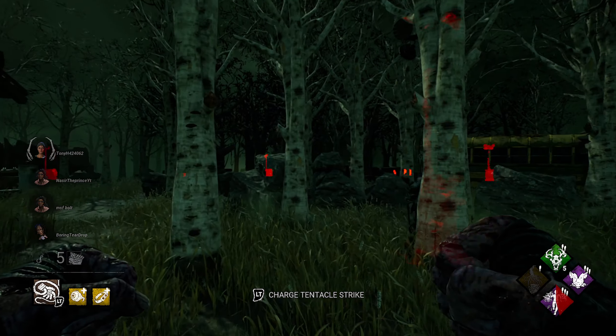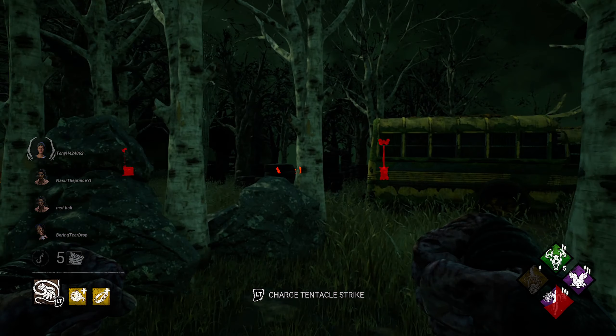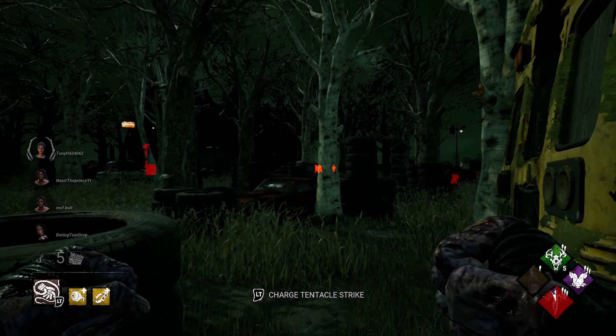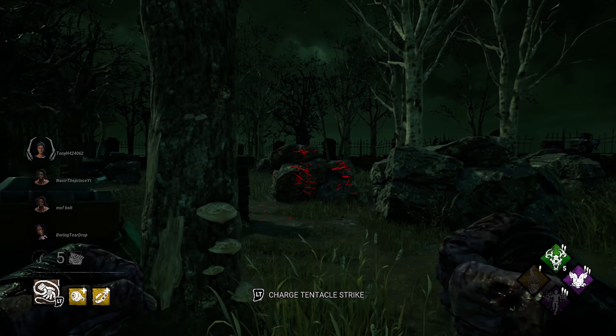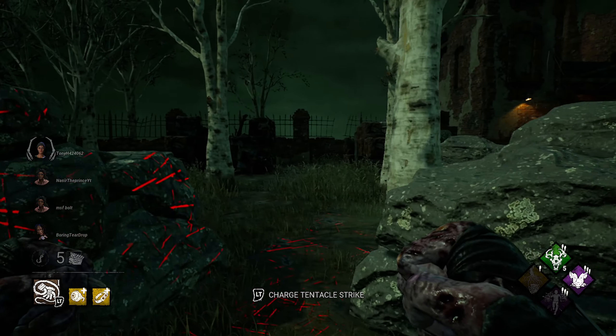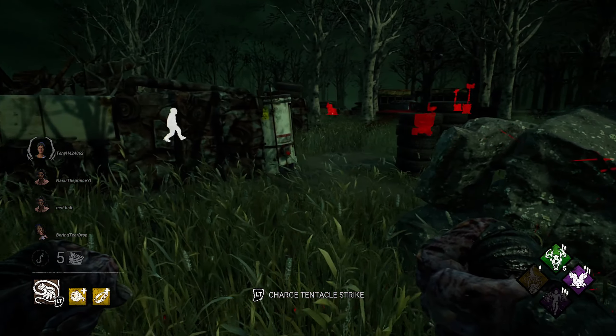In this video I'll be showing you my super zombie speed build for the Nemesis. In this build we basically have the zombie add-ons where the zombies get 35% more speed, plus they also get a wider field of view and a larger view distance, so it's going to be pretty helpful.